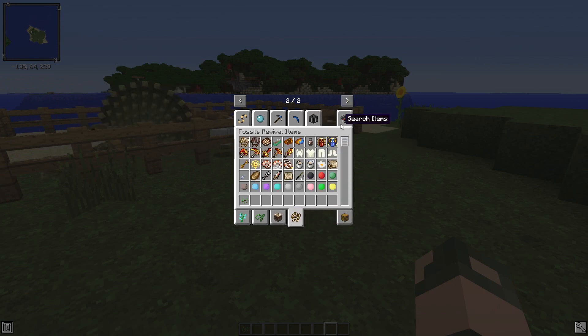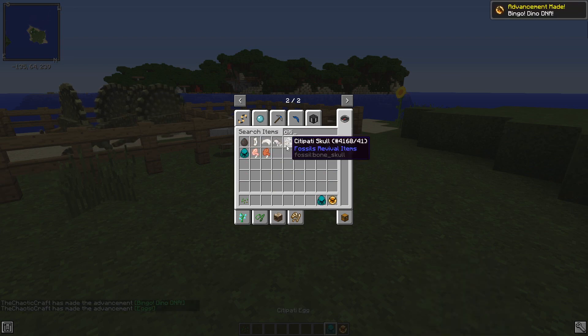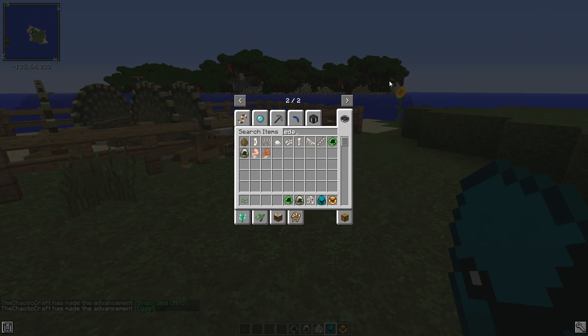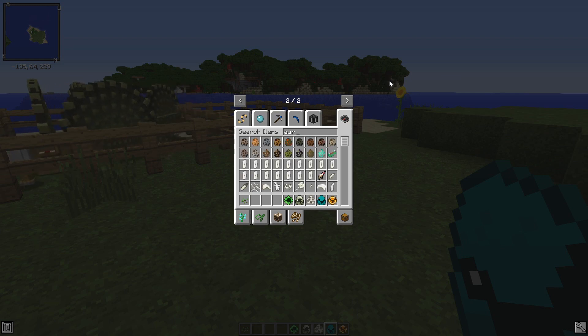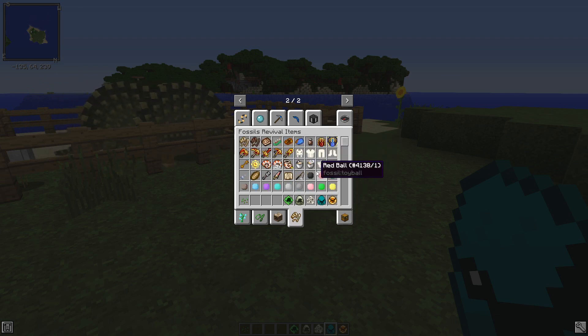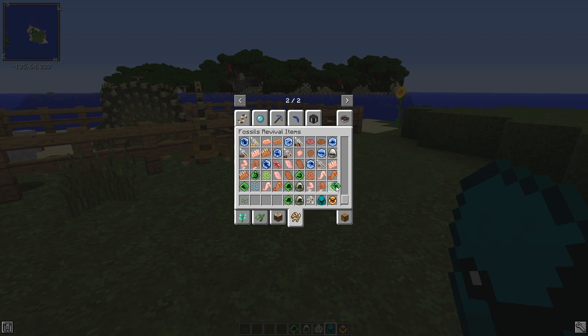Let me actually pull up the DNA. There's the DNA, there's the egg, and the skull — that's very cool looking. Adaphosaurus egg and DNA. And finally, we have the Arthropleura. I actually have no idea how to spell Arthropleura. Whatever I was spelling, it was wrong. That is a cool looking DNA.